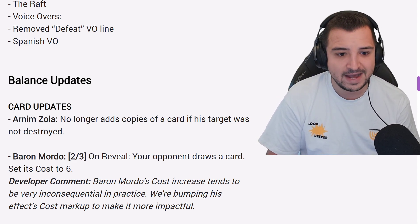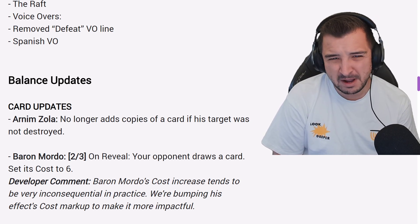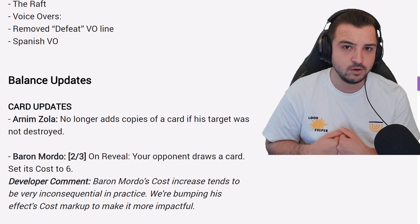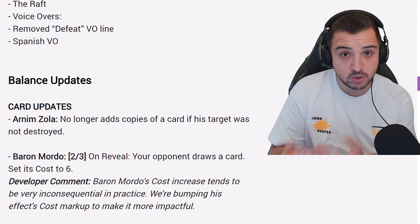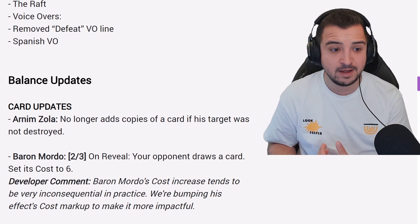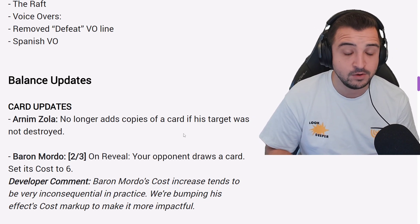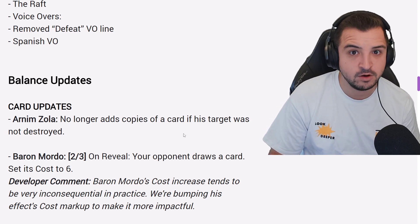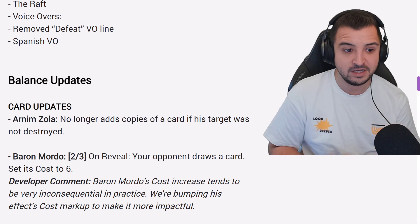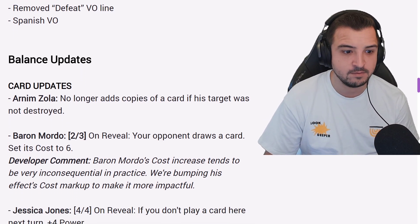First and foremost, Arnim Zola no longer adds copies of a card if his target was not destroyed. This is technically a nerf, more like a bug fix if you ask me. If Armor was present in the Arnim Zola row, Arnim Zola would not destroy any card in the row you play him, but you'd still get two copies. That's no longer going to happen — Arnim Zola now actually has to destroy something. If you have Colossus in an empty row and Arnim Zola it, it's just going to be a zero-point play. Kind of more like a bug fix because of the card text.